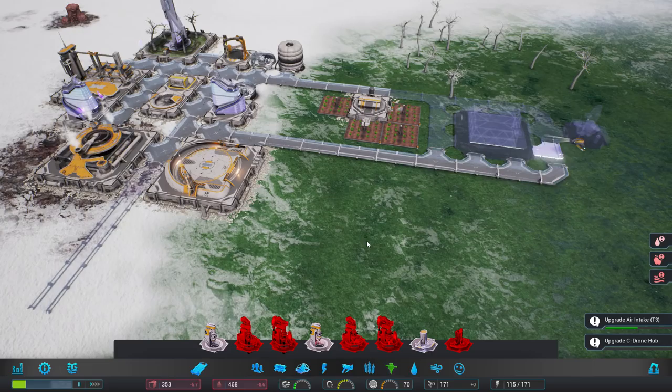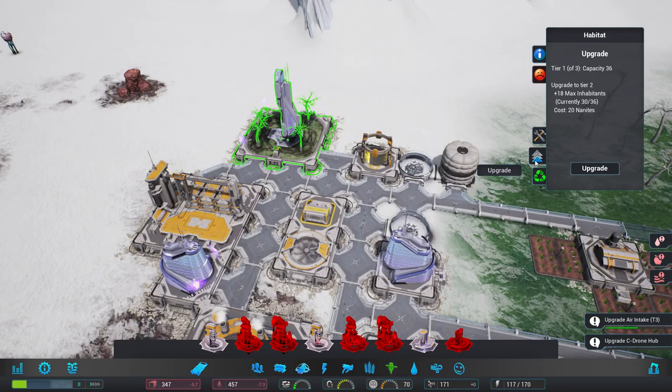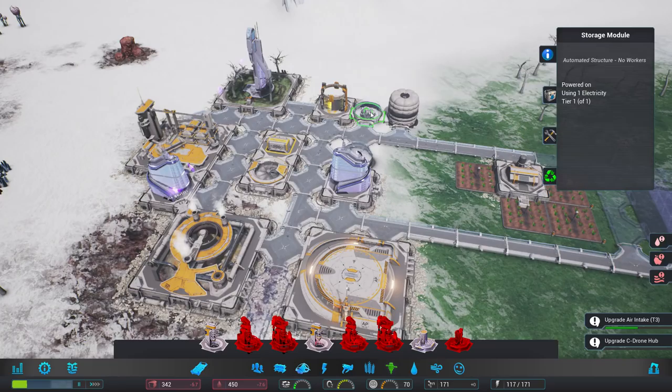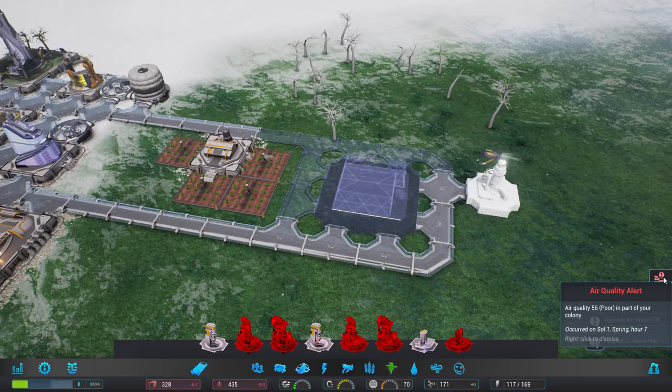Oh, we've got so many things to worry about today. Where are our mines? Do we have anything? Apartments, apartment, a storage module — a very small one — habitat, no pollution, unhappy people. That's fine. Storage — is that a storage module? Not much in it. It's just a tiny one. Fair enough.